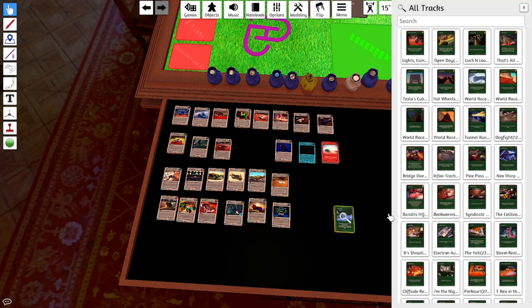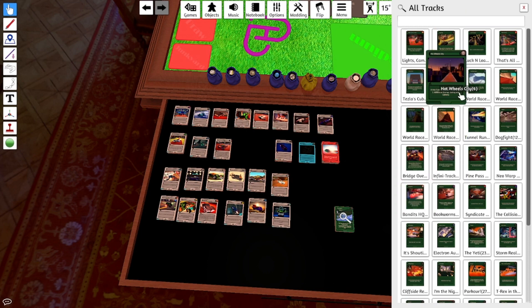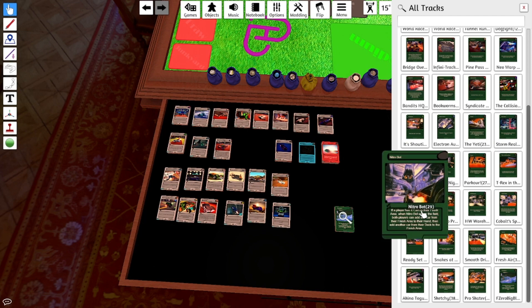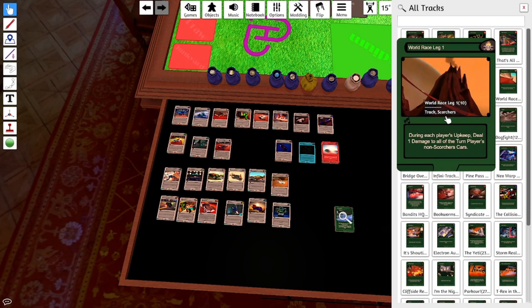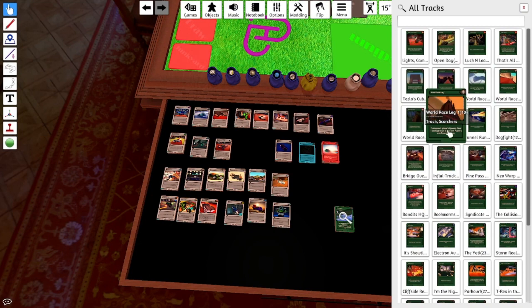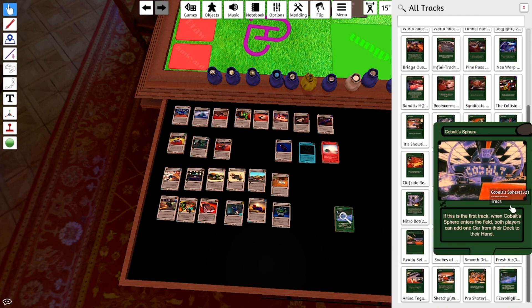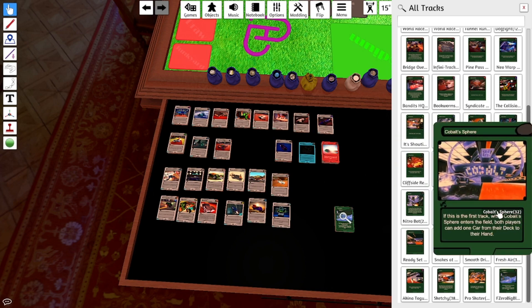We also have 40 tracks. Some of these represent a team, such as the monster trucks or Street Breed, and some represent no team and affect everyone. Some have good effects and some have punishing effects — such as Well Race Leg One, which will damage everything that isn't a Scorchers car, which is terrifying to deal with. Some prefer to be the first track, and some don't have an effect if they're not the first track.